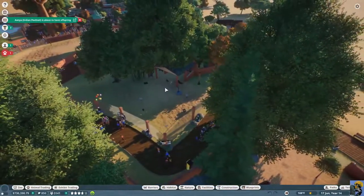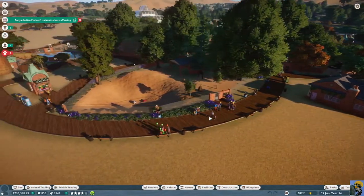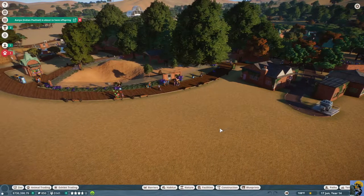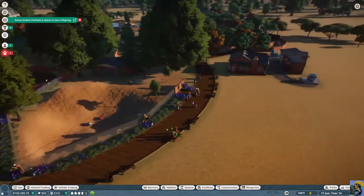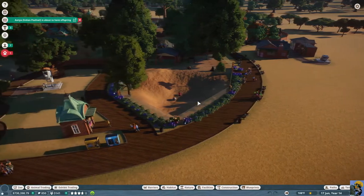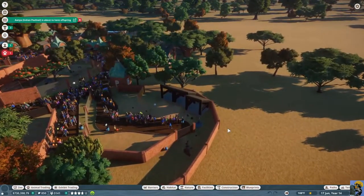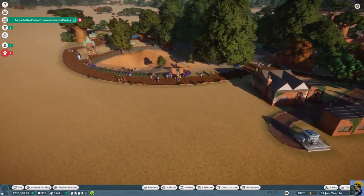Leave this habitat here, get some other animals for it, but just make a bigger tiger habitat right next door right here. I sometimes don't like putting things right across from each other because of audio speaker interference issues, but we can turn those down. I could put it over here but I've got to dodge this staff area — I think right here is good.